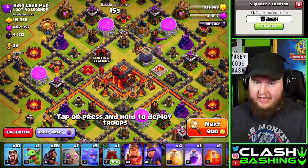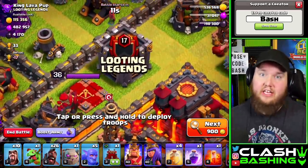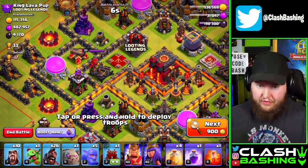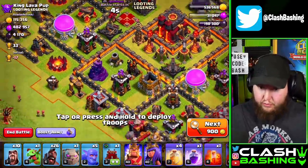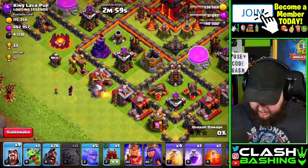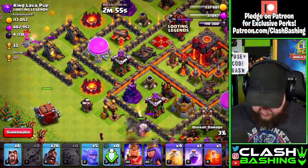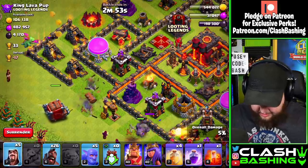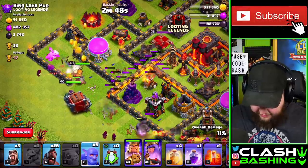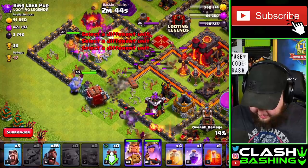When you're using this attack, you need to do a few things. You need to get out the enemy Clan Castle if there's anything in there - this is a farming attack so there might not be anything. You need to get out the Queen with your kill squad. Whether you bring one Golem or two, you want to set the funnel here. We're gonna use the Golem with some wizards and then go in with our Log Launcher to set our pathing. We'll set the King in with the Queen and run in the five Bowlers.